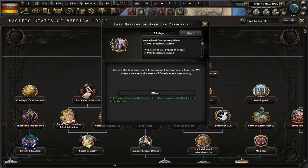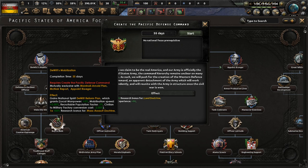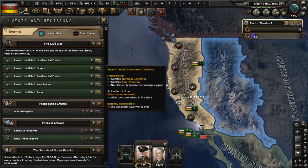Going to the focus tree, the critical political focus 'Last Bastion of American Democracy' cannot be started until the 1937 elections have occurred. While we wait, we'll do some army focuses like creating the Pacific Defense Command, then the WID's mobilization, which centers around the mass assault doctrine. The Second American Civil War is upon us, and with it we have access to decisions that allow us to recruit militia in different areas and states we control.